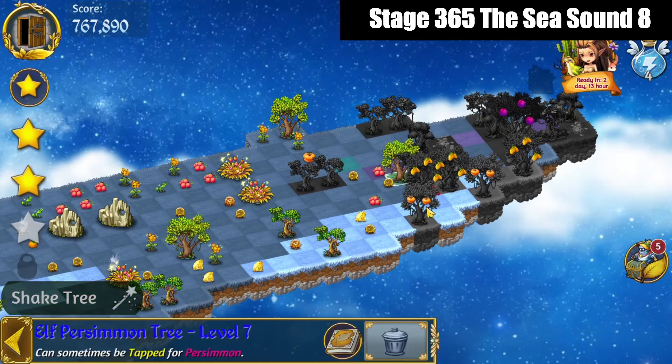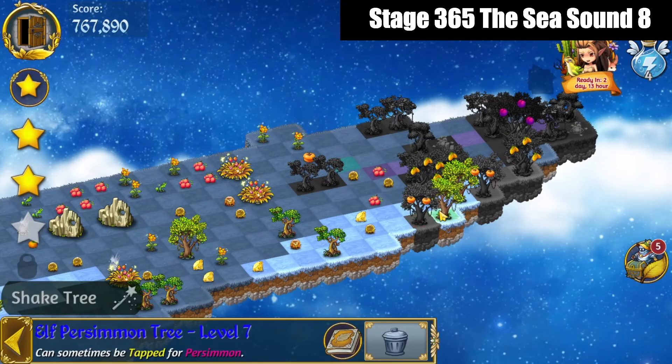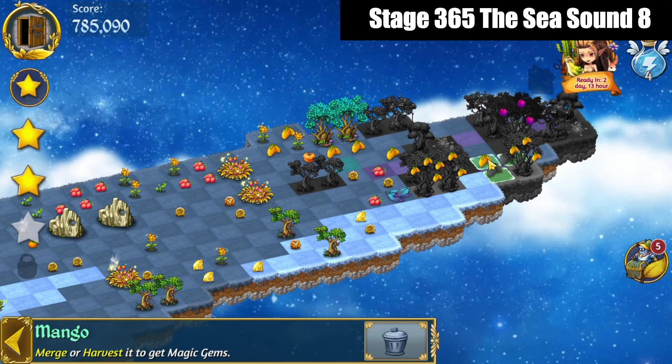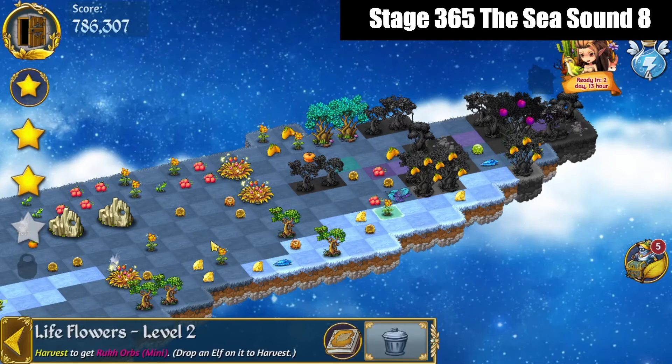We're going to make a 5 merge with these persimmon trees, and that's a couple mangoes. Tap the fruits out of those. Make a 5 merge with those, bring those gems away.